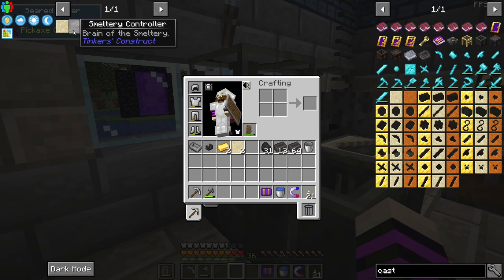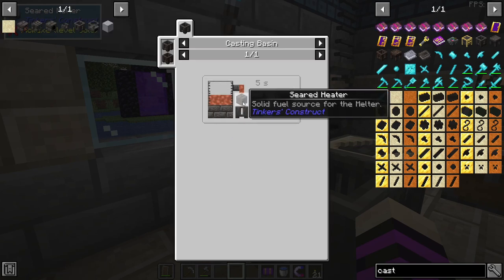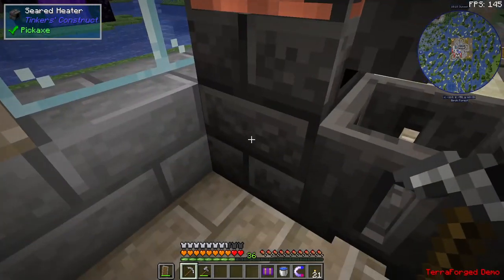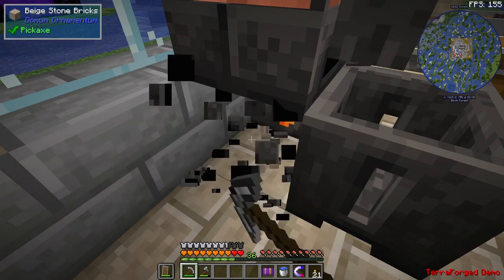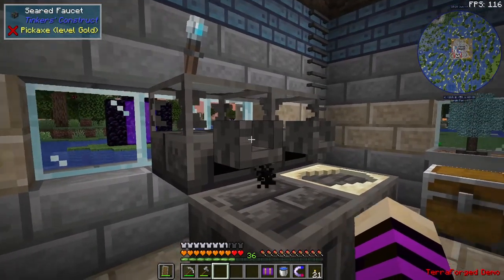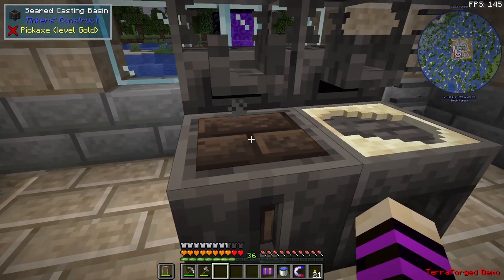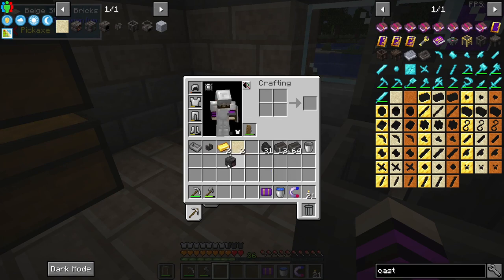So like it shows, for the smeltery controller you cast four ingots onto a seared heater. Since we already had this setup made, we have a seared heater here that was heating the unit. After we have the four ingots of copper in there, we just pick the heater up, put it here, right click the four ingots of copper, and it will slowly start turning into the smeltery controller. Right click and there we go — we have a smeltery controller.